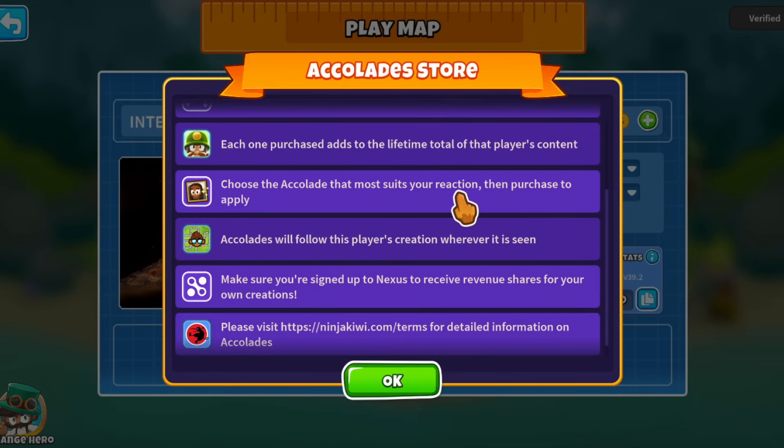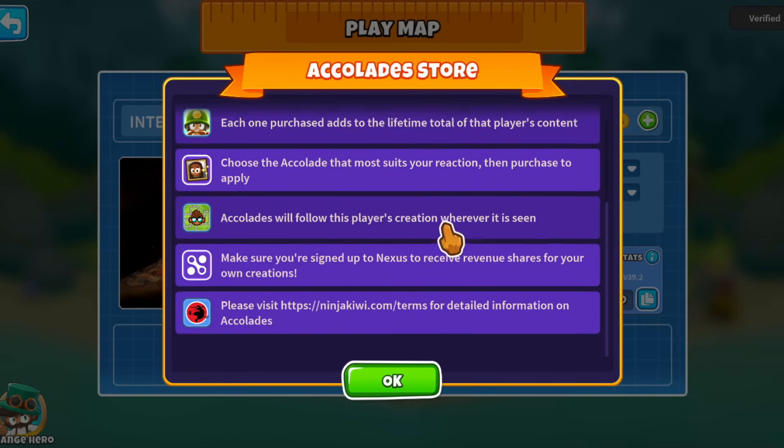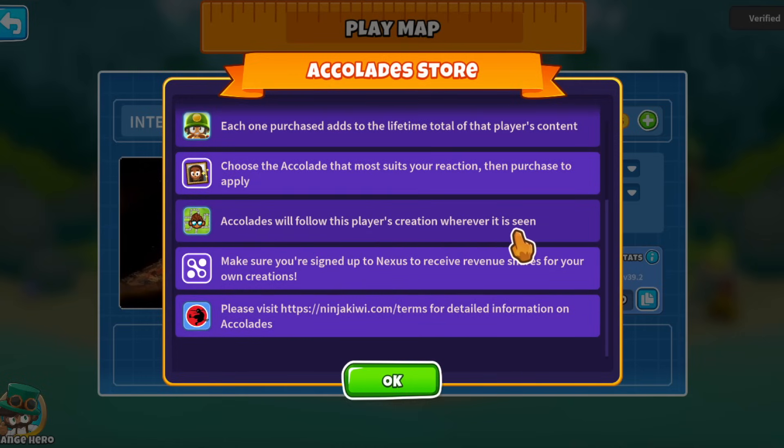Choose the accolade that most suits your reaction to the challenge or map, then purchase to apply. Accolades will follow that player's creation wherever it's seen, whether it's a map or a challenge. Make sure you've signed up to Nexus to receive revenue shares for your own creations. Nexus is a website - nexus.gg - and it's NinjaKiwi's partner in this whole thing. Since this is still early access, wait for the official update before signing up.